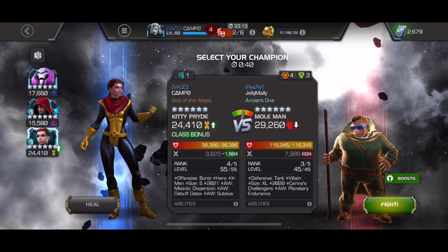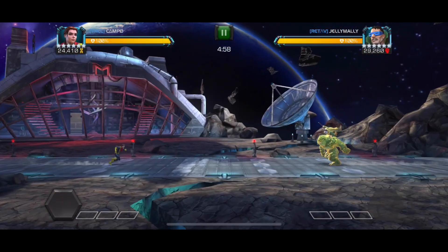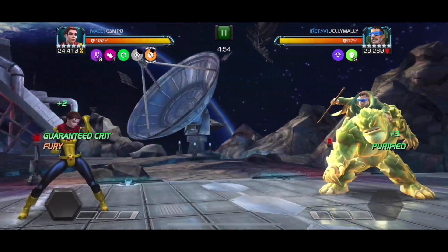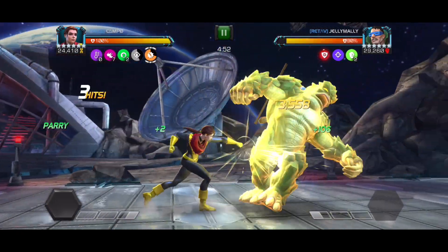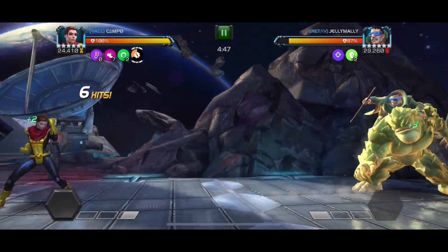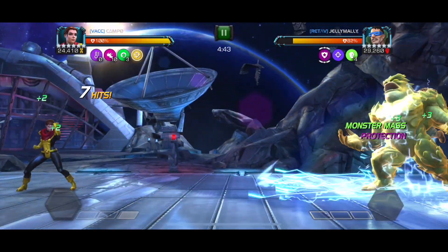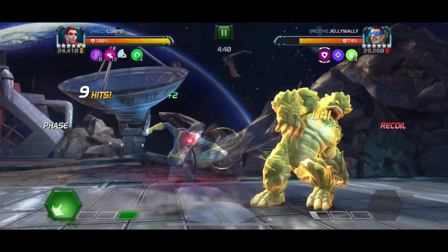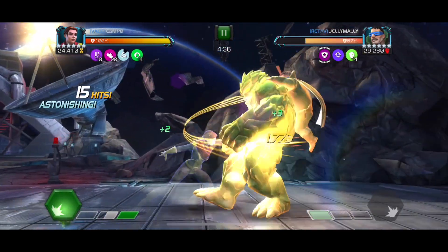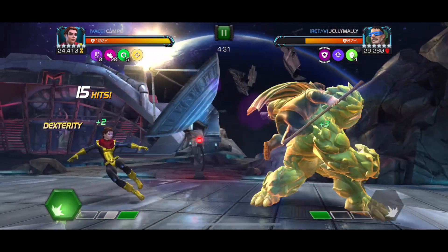I'm thinking — should I use Hood or should I use Kitty? I knew Hood had a lot more work to do, so I decided to go with Kitty Pryde. She does have the Nimrod synergy. By starting with a Parry Heavy, which is safe against Mole Man because the first few monster stacks he builds up give you a longer stun duration, it gives you a guaranteed crit, which basically ramps up your prowess guaranteed — that's what the Nimrod synergy does.